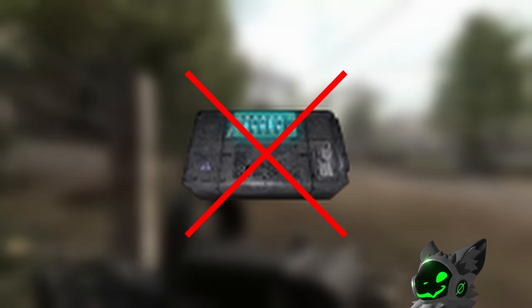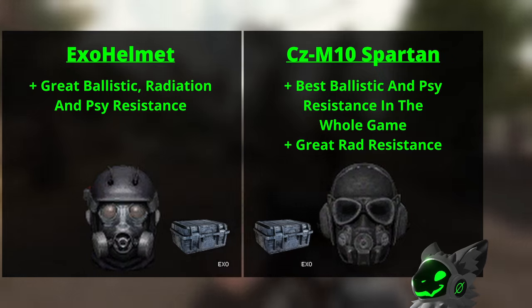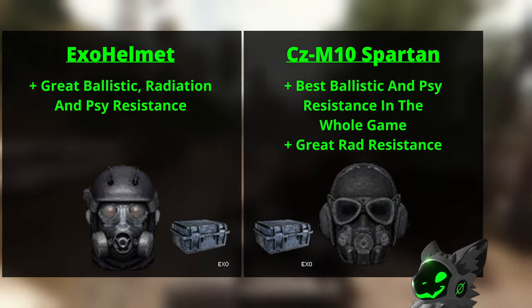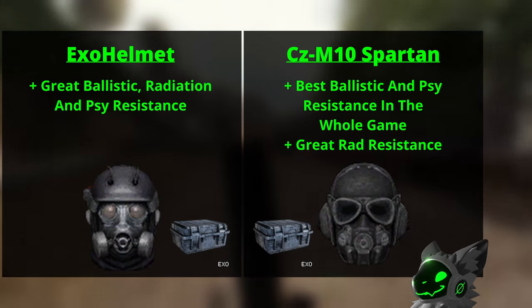The last category is the Exo helmets, which unlike the name does not require batteries like the Exoskeleton. There are only two Exo class helmets: the Exo helm and the Spartan. Both are very good with great ballistic, radiation, and psi resistance, but out of the two the Spartan is better — in fact the Spartan has the best ballistic and psi resistance of the whole game, making it the best helmet.